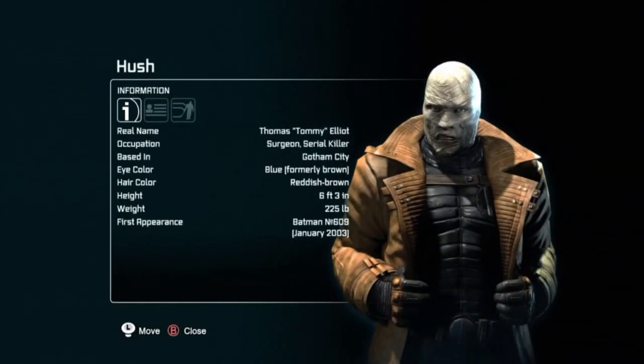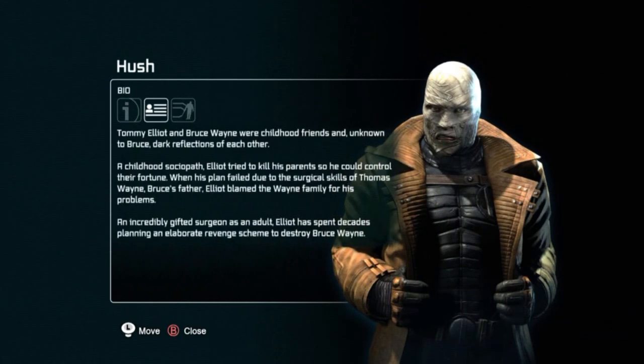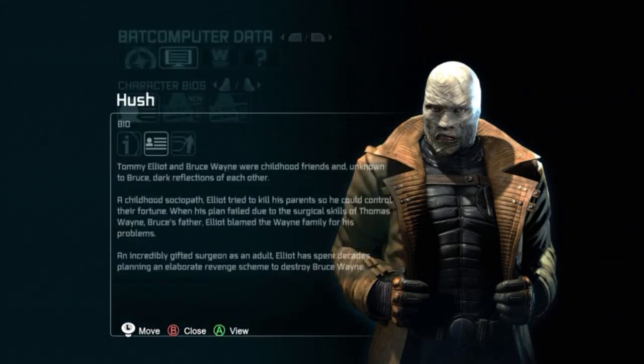Let's look at this bio. Thomas Elliott and Bruce Wayne were childhood friends, and unknown to Bruce, dark reflections of each other. A childhood sociopath, Elliott tried to kill his parents so he could control their fortune. When his plan failed due to the surgical skills of Thomas Wayne, Bruce's father, Elliott blamed the Wayne family for his problems. An incredibly gifted surgeon as an adult, Elliott has spent decades planning an elaborate revenge scheme to destroy Bruce Wayne.